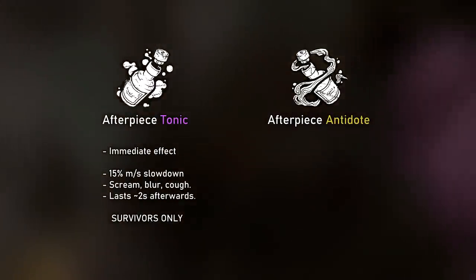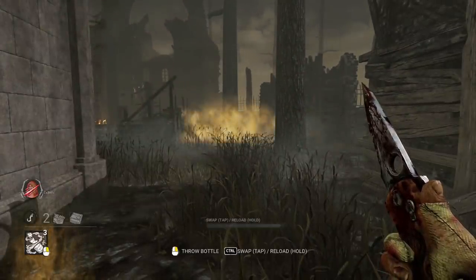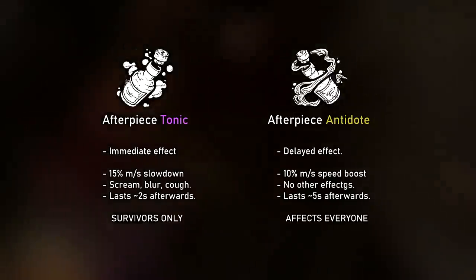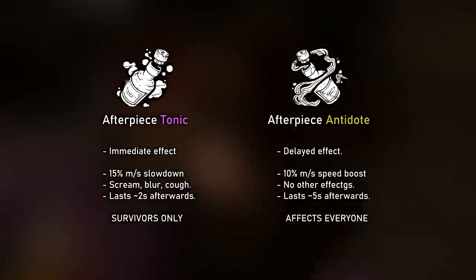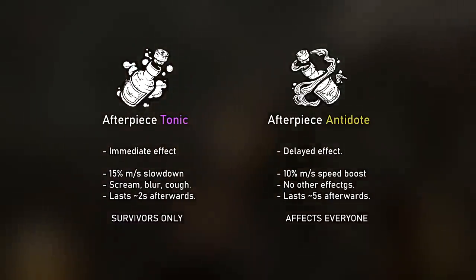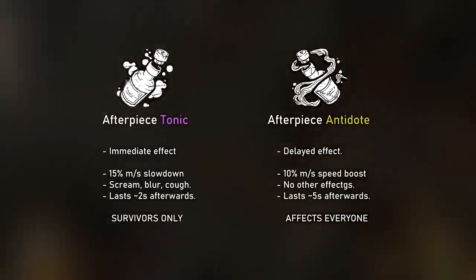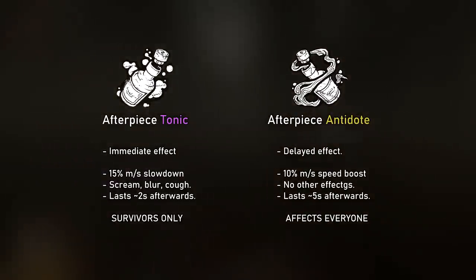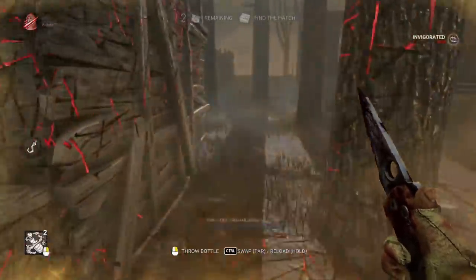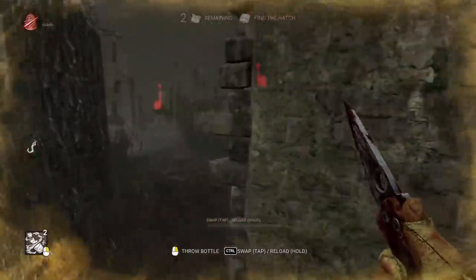The yellow bottle, on the other hand, is a little bit different. It doesn't activate immediately. In fact, when you break the bottle, it will be white. Only 2.5 seconds afterwards will it activate and turn yellow. At that point, anyone going through the gas will get a 10% movement speed boost, which will last for 5 seconds after you leave that gas cloud. This yellow cloud takes a little while to activate and it actually affects both the Clown and the survivors themselves.